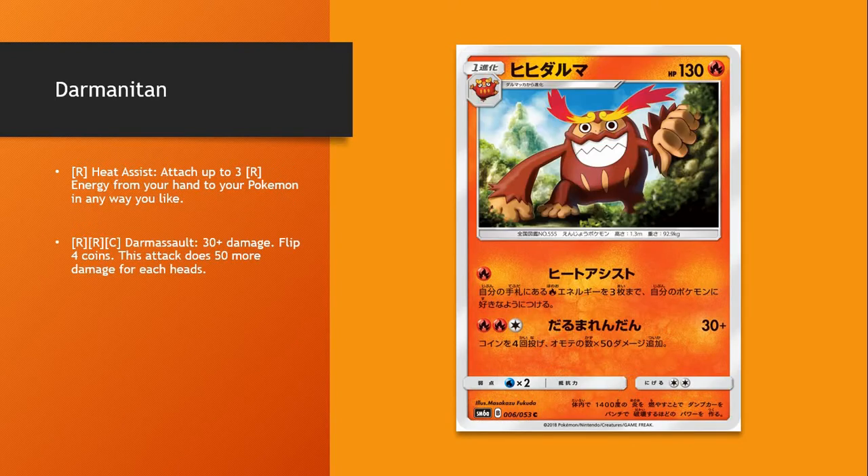One of those is Darmanitan. He actually attaches from your hand, which is good. For a single attachment, you get to attach three Fire Energy — that's better than Baby Volcanion. It's also got kind of a flip-based attack that could be decent.